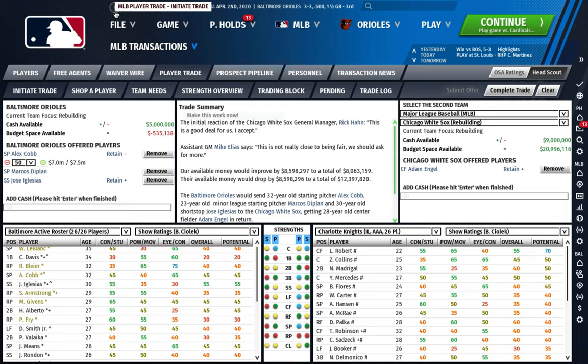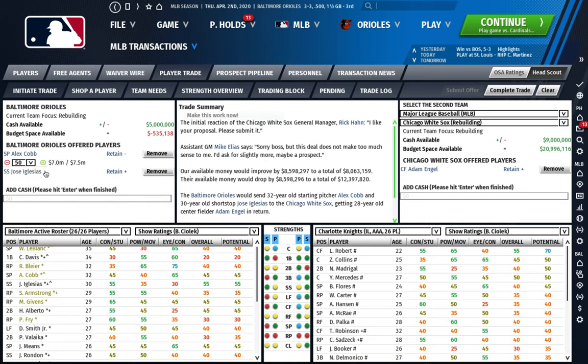I just lowered this percentage by 5% at a time using the red button. When they weren't saying they'd accept it, I'd say 'make this work' and tell me who you want. So at this point I could give up Iglesias, who I would totally be willing to give up in this scenario because I'm rebuilding. That saved me an extra 35 percentage points on the Cobb deal. I'd probably try to take DiPlan out - and he still likes it. They're willing to eat 50% of the deal if I give them Iglesias.